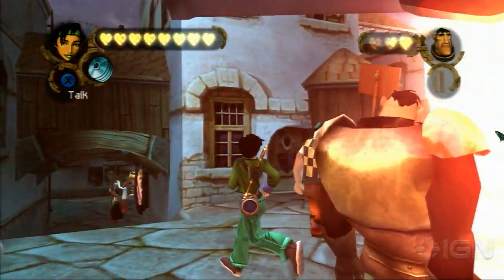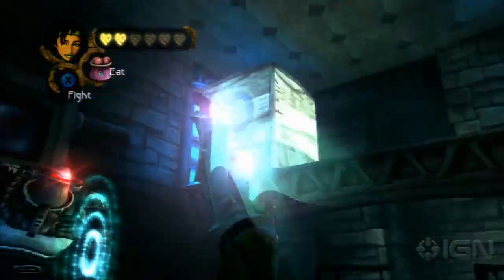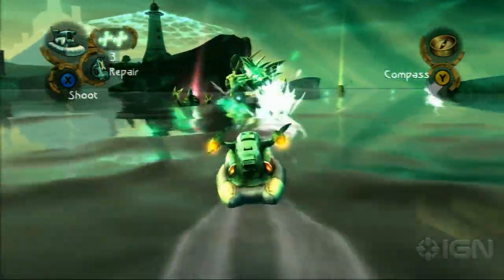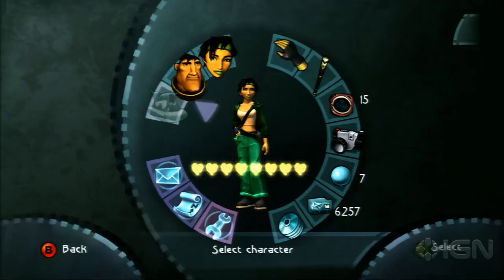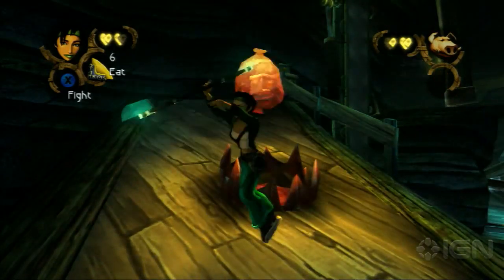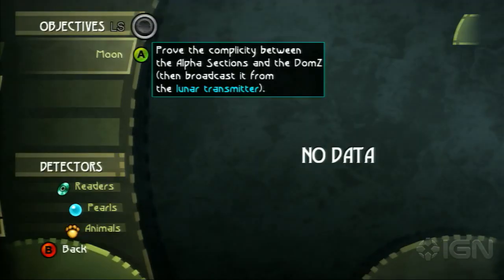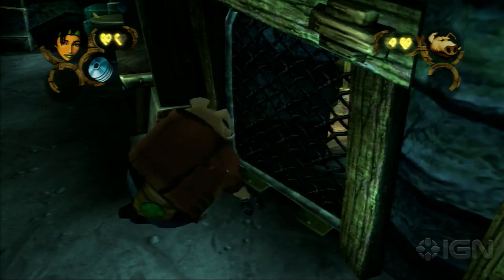Beyond Good and Evil is not without some problems. Despite improvements to the camera, you're still constantly rotating it. Having to nurse the camera when chasing down a giant zigzagging alien in your hovercraft is definitely frustrating. The radial menu, one of the first of its kind, is also convoluted, making item use more of a hassle than it should be. Some of the puzzle design can be a little obtuse, too. While the game does hint at your next objective, sometimes you're looking for very discreet items to trigger or spaces to crawl through.